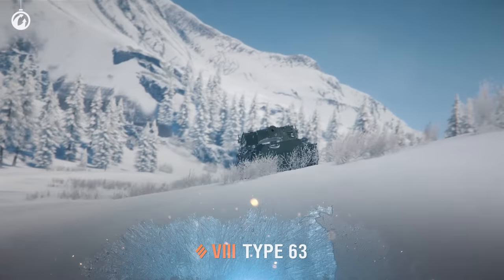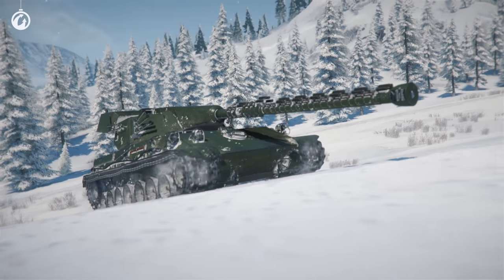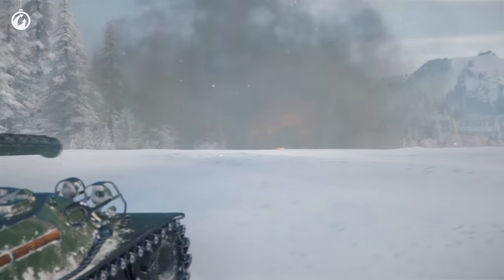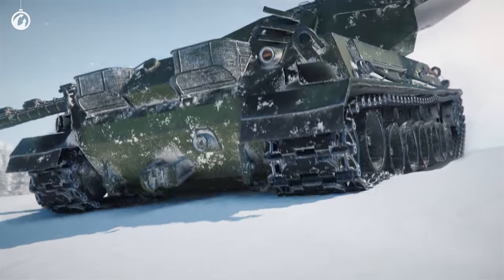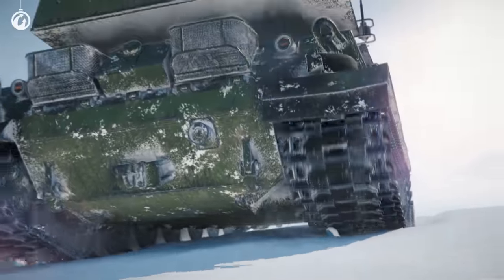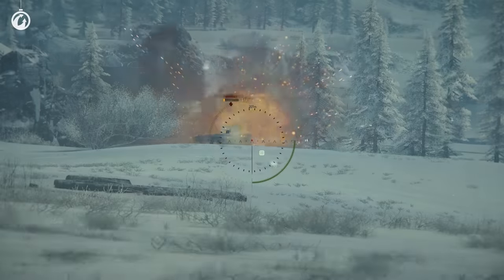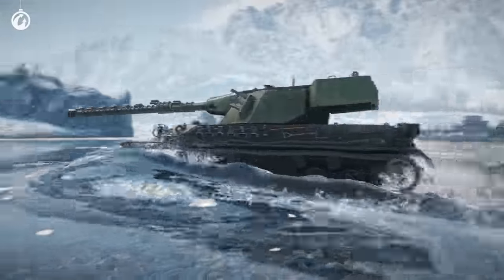The Type 63 isn't just a premium tank from the upcoming branch that will help train your crew. This is a versatile heavy tank with two unique mechanics. Its hydro-pneumatic suspension lets you fight on any type of terrain or dance along to the jingle bells. The second mechanic cools the gun down after a shot, giving you improved accuracy if you fire a little less often. Just don't try to use it to cool your drinks.